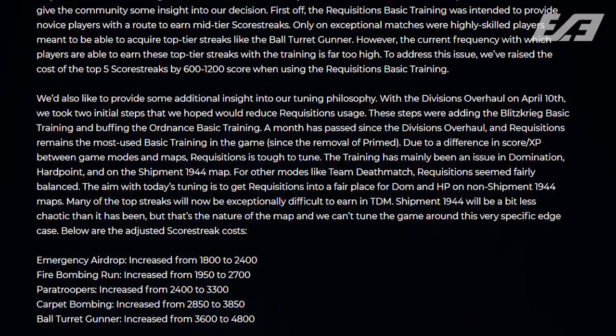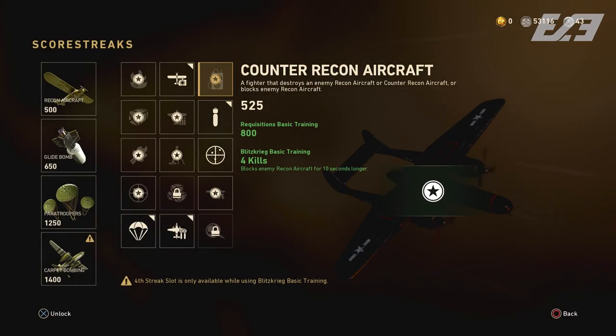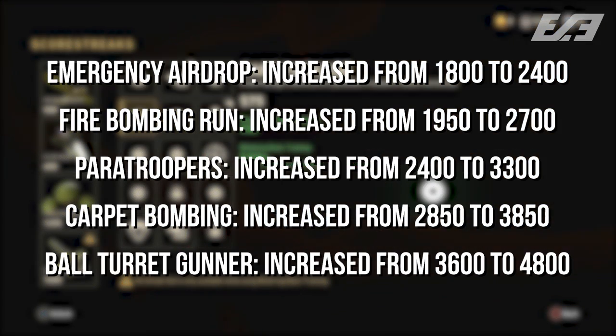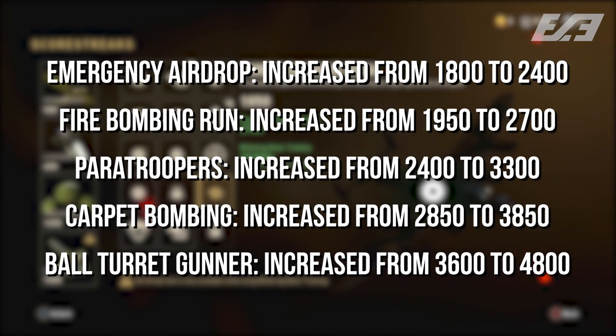They go on to detail all the other changes within the blog post, listing the changes to the top five streaks: the Emergency Airdrop, the Fire Bombing Run, Paratroopers, the Carpet Bombing, and the Ball Turret Gunner. That was Sledgehammer's official statement on it.